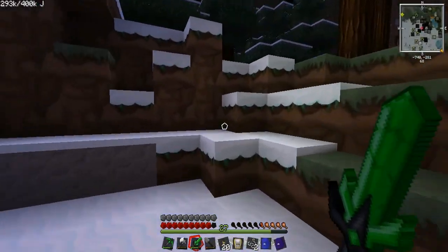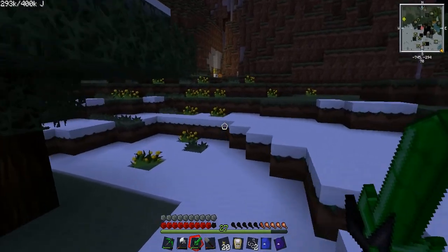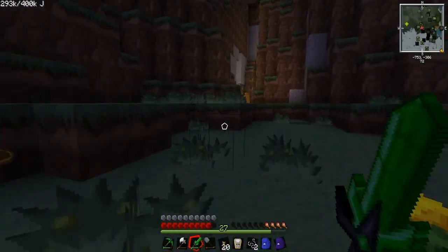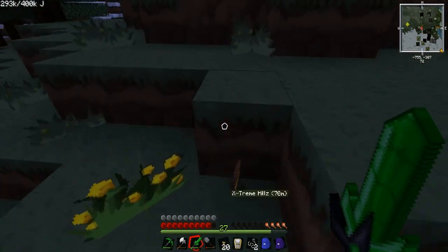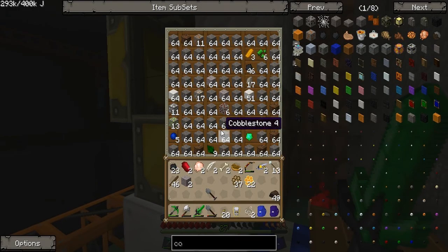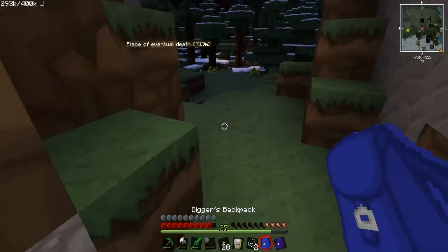Hey guys, welcome back to Let's Play Feed the Beast. I ran all the way over here to check on the quarry, and there's a lot of cobblestone, earth, emerald, sapphire, monazite, tin, cinnabar, gold, uranium, amber, and coal.